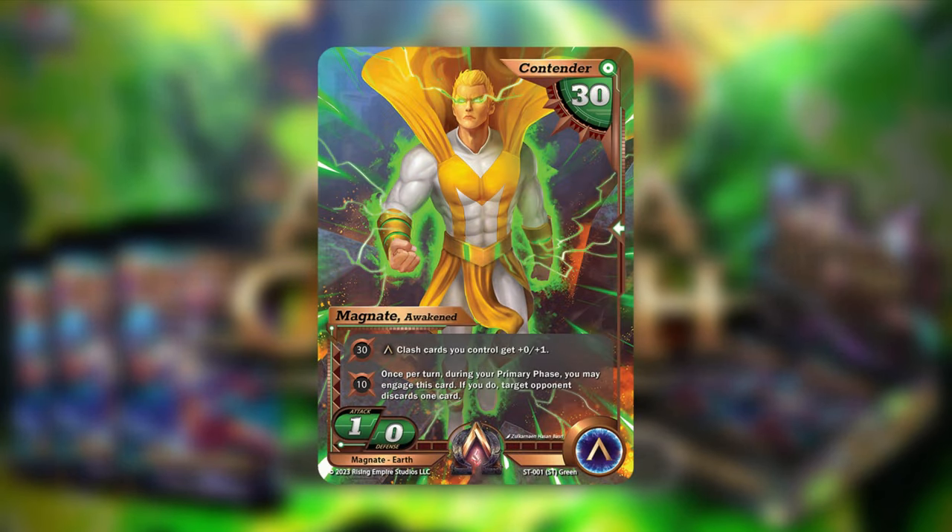We're going to talk about the contender first, and we have Magnate Awakened. Just like Moxie, he has 30 HP, one attack, zero defense. He is from Earth and is also an Alpha, so super powered. At 30 HP and below, the Alpha Clash cards you control get plus zero, plus one — so this is more incentive to swarm the field.